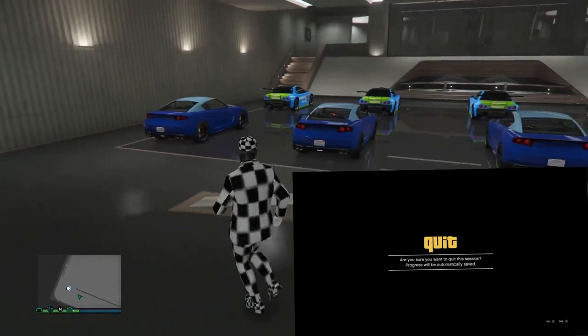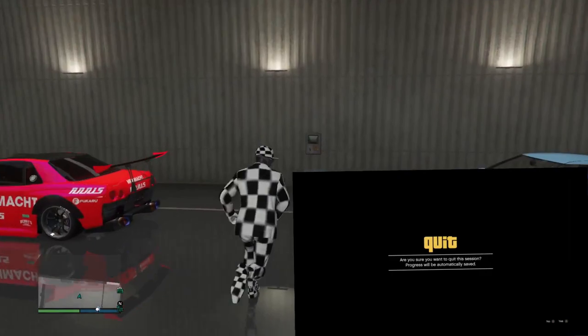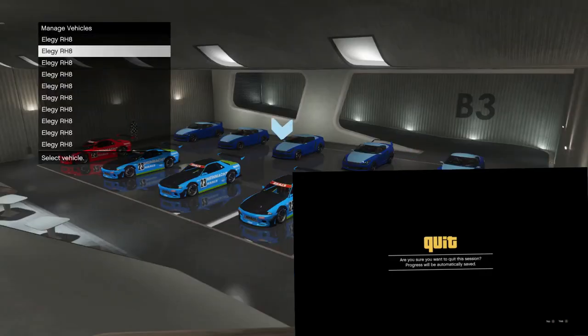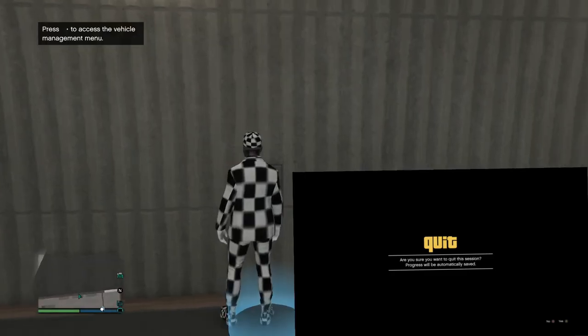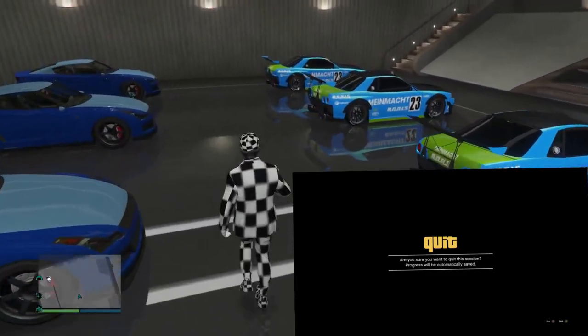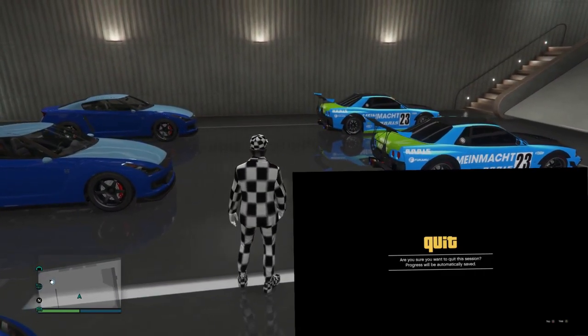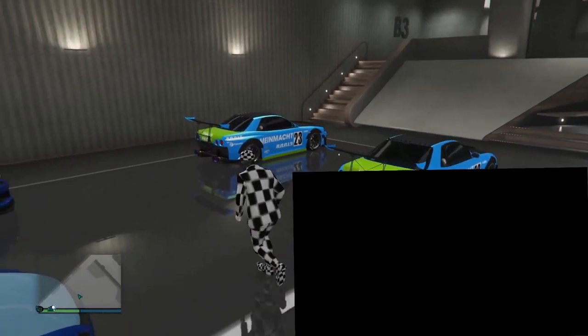Look at what just happened — if you had 10 Retros in the other garage, they would all have duped over here. Since I only had five, you see five Retros in the first row and the rest of the Elegies in the last row. But check the blue circle — scrolling through it says these are all LG RH8s, yet you can clearly see five Retros there. That's how you know you have successfully merged the garages.